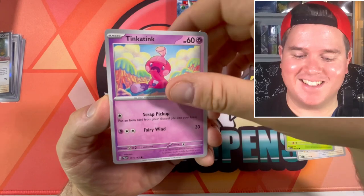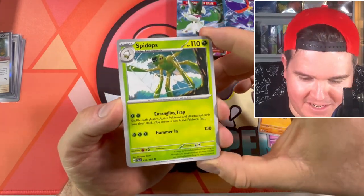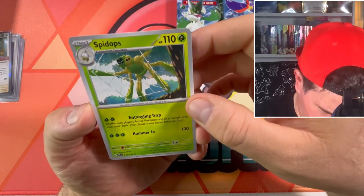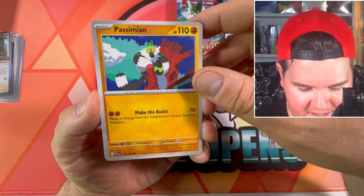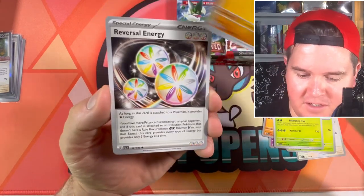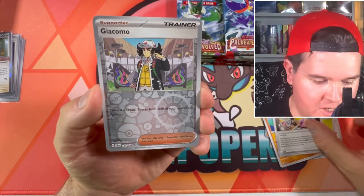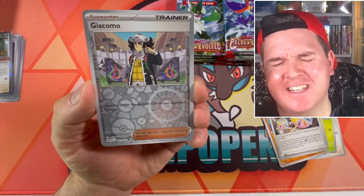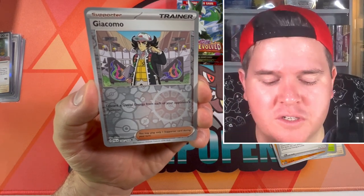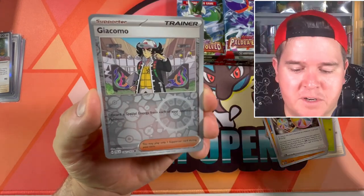Pico, Tink-a-tink, we got Mankey. Spidops has gone back down to an uncommon for this set — poor Spidops, but that's a cool artwork. Pessimian is back by Jerky — I'm a fan of that Jerky artwork. Reversal Energy. Giacomo — J-Love told me how to pronounce this and I've forgotten.